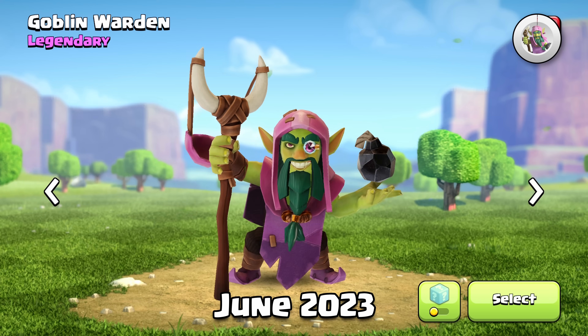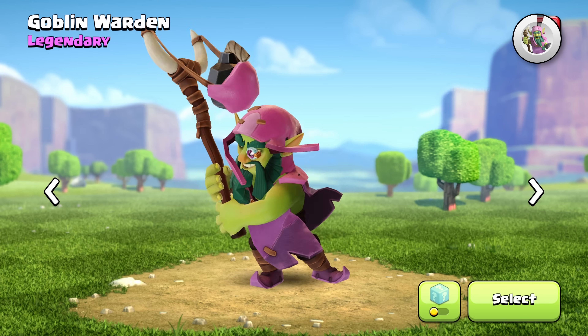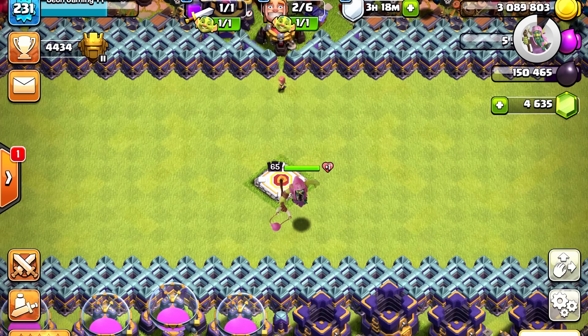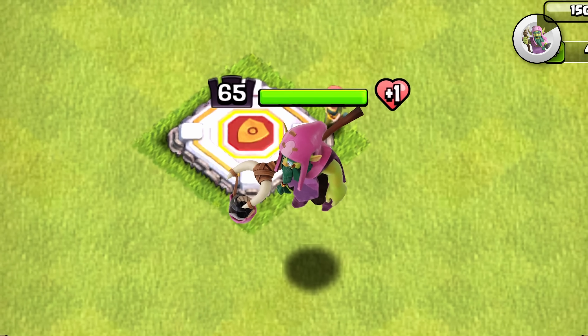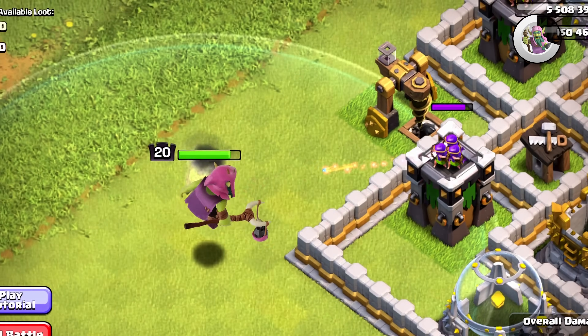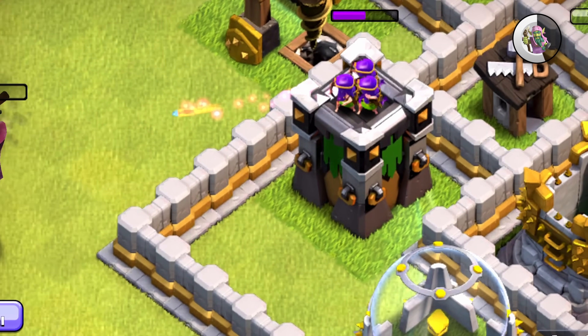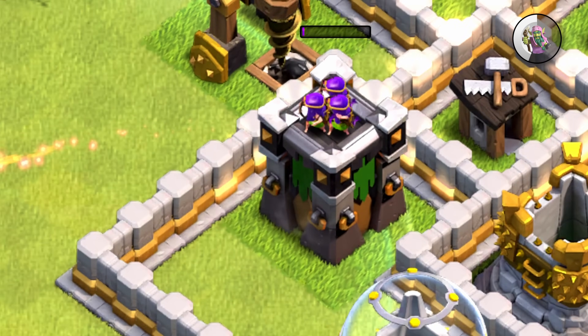The Goblin Warden — the Goblin set was a very interesting set. I do really like this selection animation where he throws the bomb out of the frame where we can't see it. This pose animation is incredible too. The Goblin set is not my favorite set, but I do think they executed it really well. I love this bomb visual effect when he attacks the buildings, where this bomb appears under the building and then explodes.